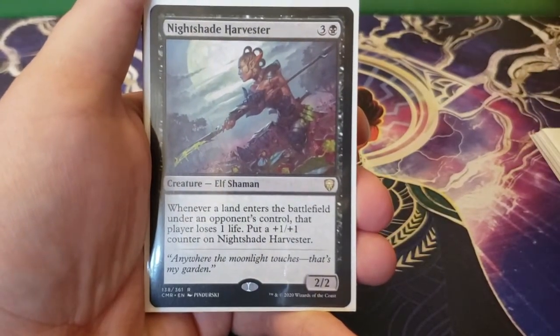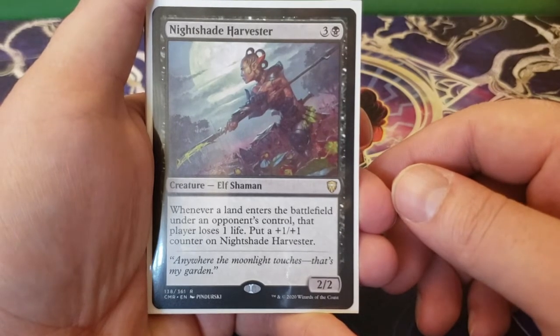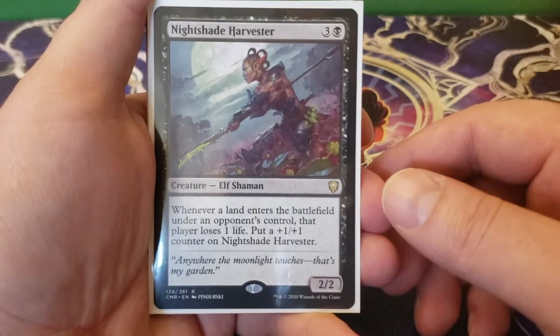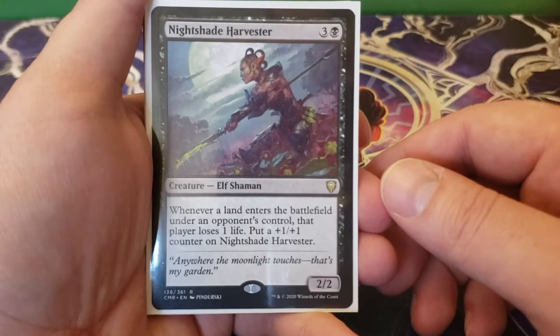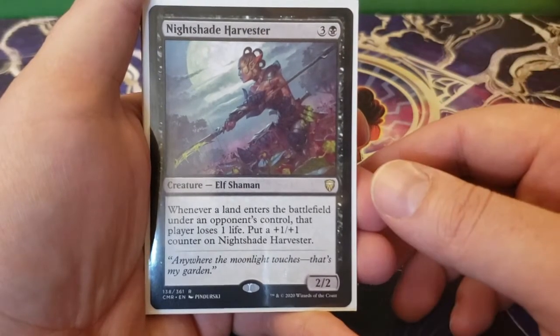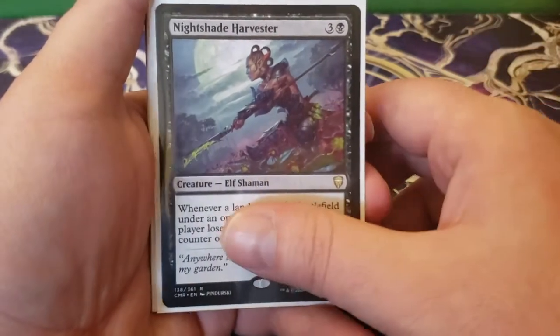Next up we have Nightshade Harvester — three and a black for a 2/2. Whenever a land enters the battlefield under an opponent's control, that player loses one life and you get to put a plus one, plus one counter on Nightshade Harvester. This is already good because you get to punish your opponents for playing lands, and with Lazel in play you get two plus one, plus one counters, meaning this is going to grow very fast and require answers very quickly.